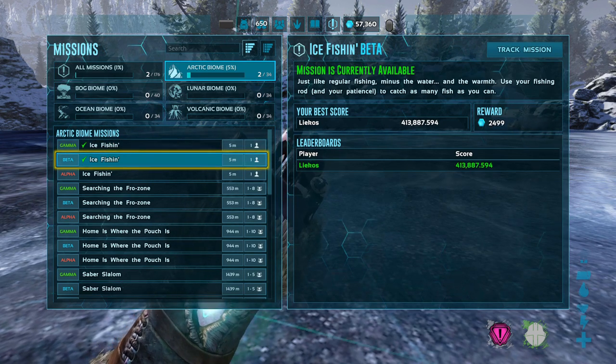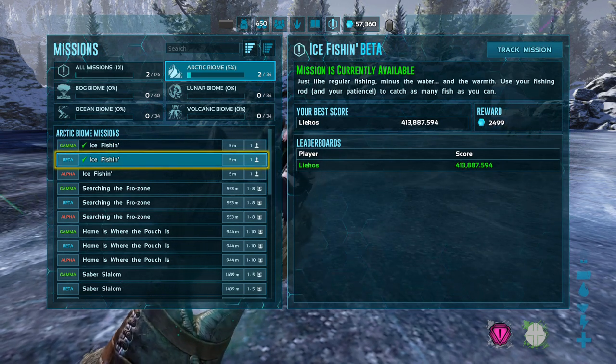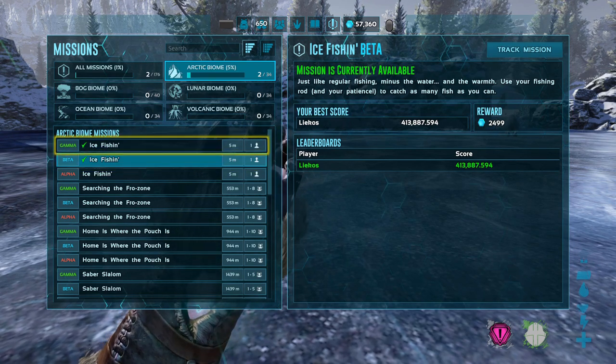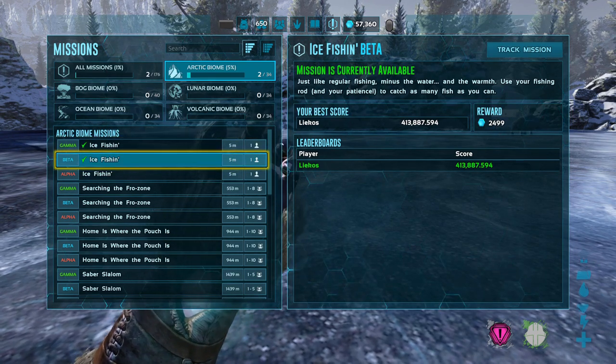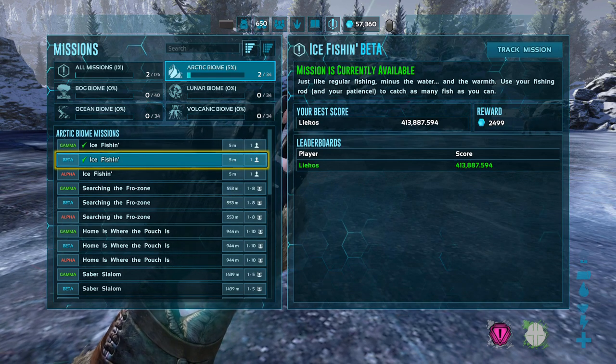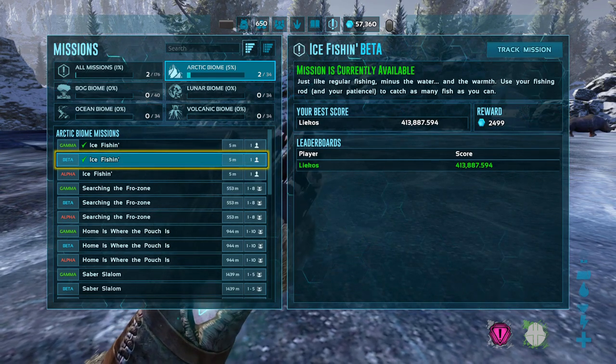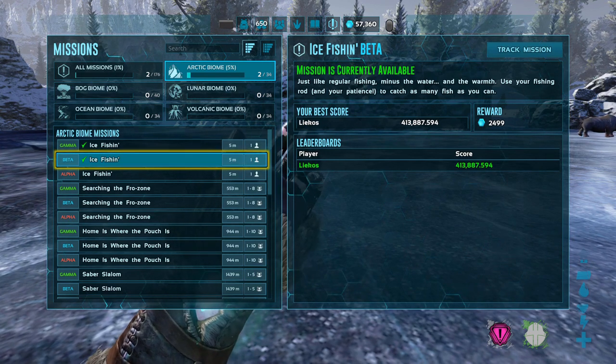The mission that I'm going to be talking about today is the ice fishing mission in the Arctic zone, and I'm going to be talking specifically about the beta version of this mission. It gives pretty much 2,499 hexagons.